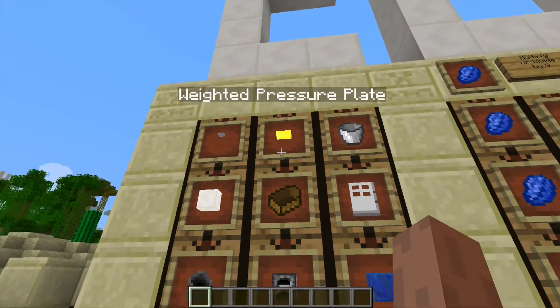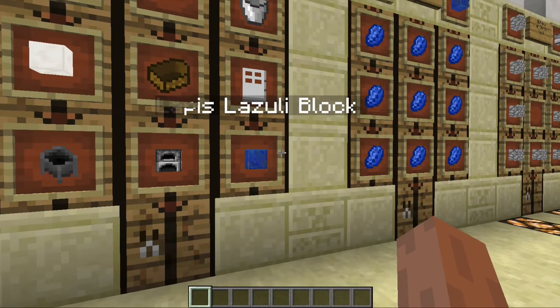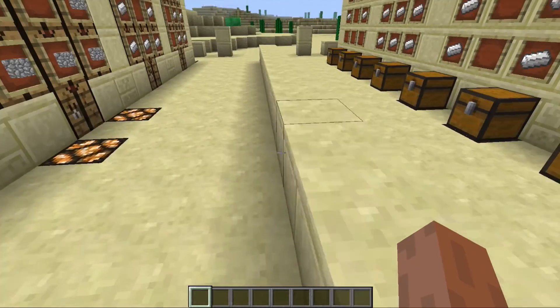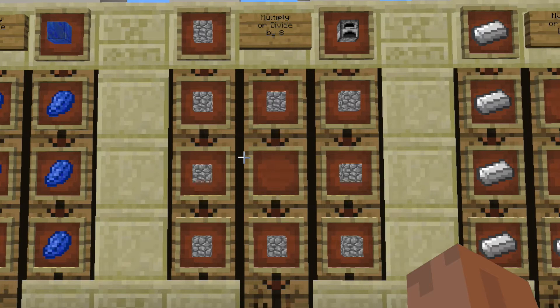We can look at the crafting recipe to see how we can look at these 9 objects and involve them in mathematical multiplication and division. So now let's look at the 9 crafting recipes in Minecraft that will create 9 unique items, each using the same kind of block.